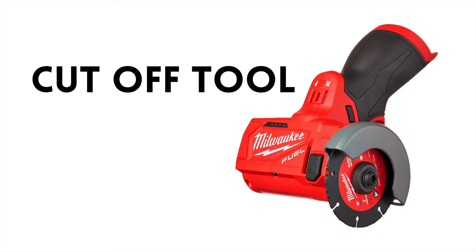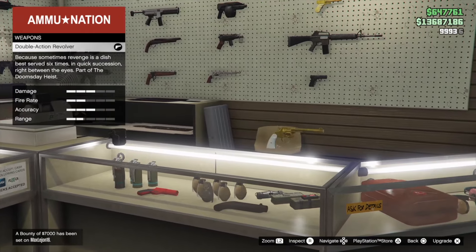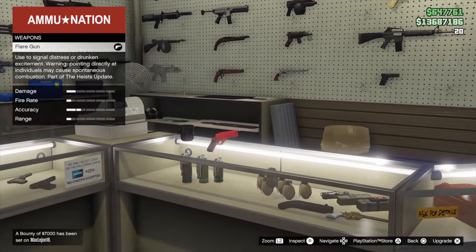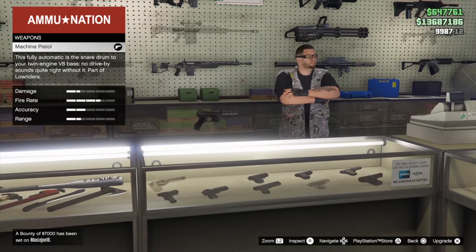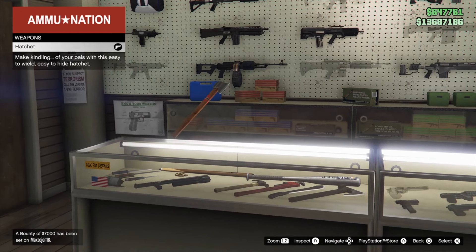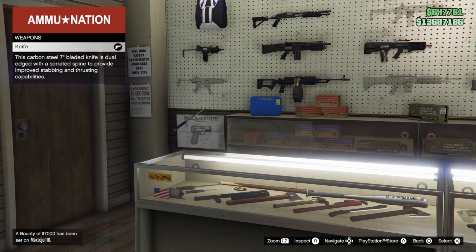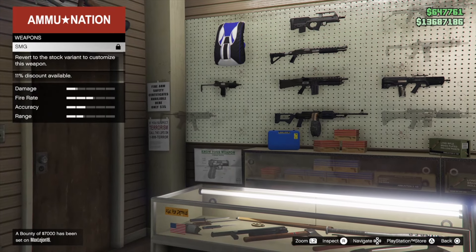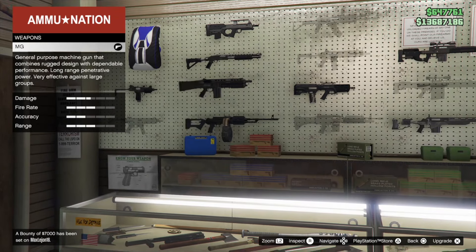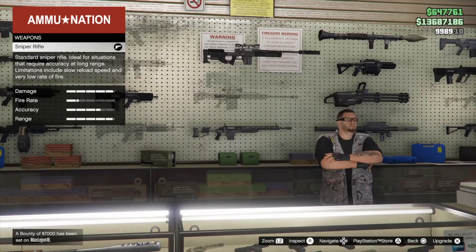There's something called a cutoff tool, which I've always known as an angle grinder — though people in the comments might point out they're different things. Living in London, you see angle grinders quite often because people use them to break bike locks. We actually see Jason using one in the leaks to open a chain lock on a shipping container. I'm not sure whether this is something we'll carry around at all times to open units and steal stuff, or if it's just for specific missions.